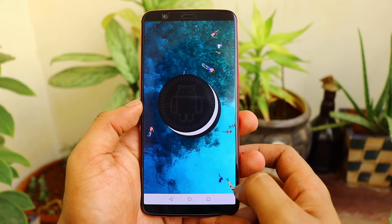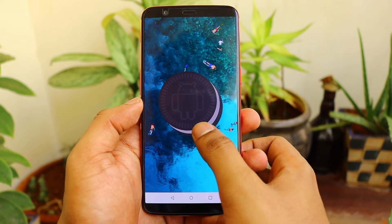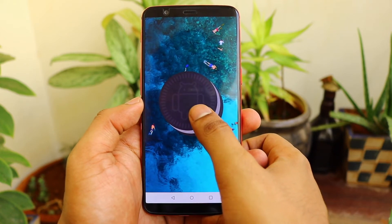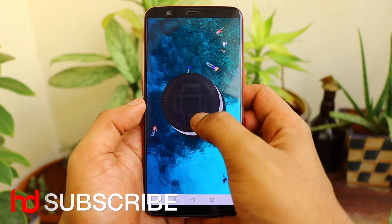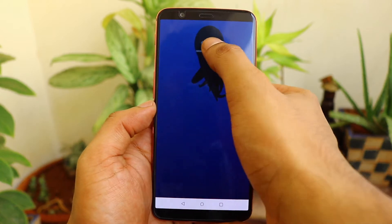Let us see what the Easter egg is. This is the same Oreo biscuit — we'll just double tap on it for the fun of it. It should be the same octopus with a biscuit face floating around, and yeah, it is the same.